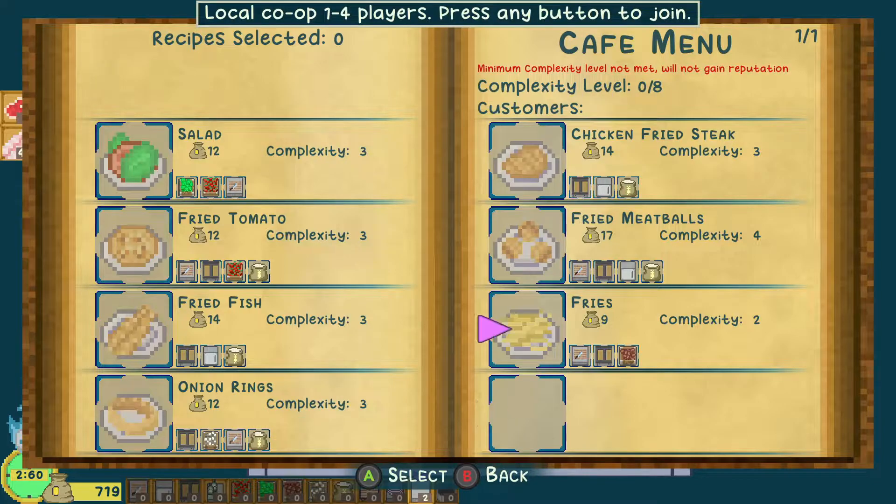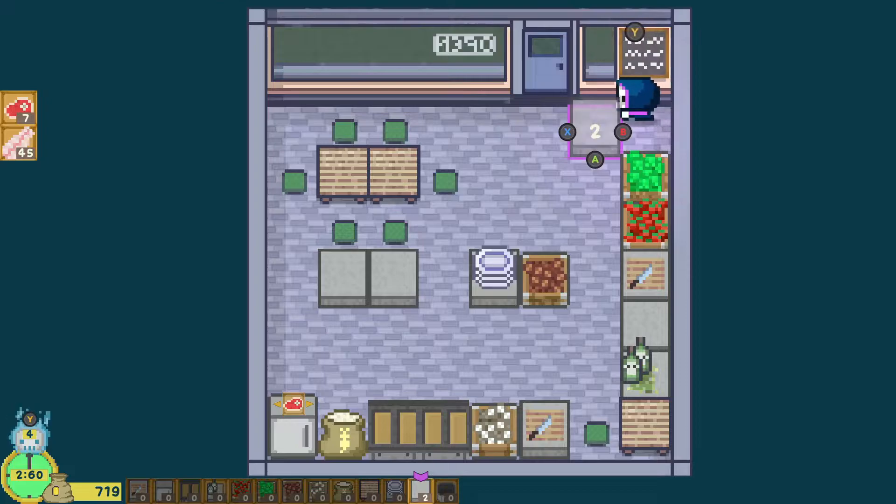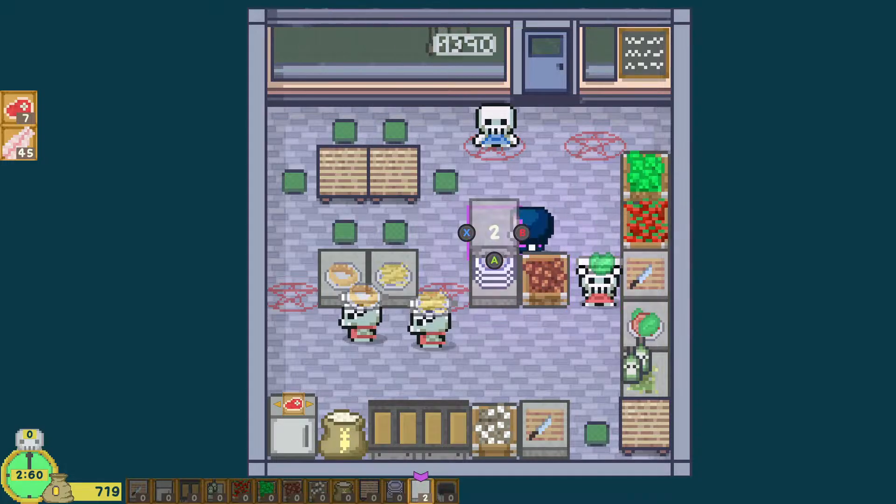Who will we attract? Okay, this is perfect — we can do fries to attract mice. Then we can probably do onion rings. I'm a little nervous to do anything like chicken fried steak or fried meatball because we don't have that much beef yet, so let's go ahead and do the salad just to be safe. So: onion rings, fries, salad. This should be a pretty easy-going time.